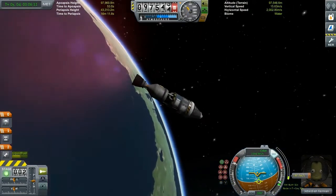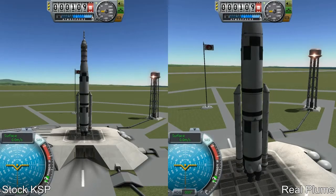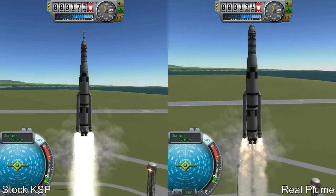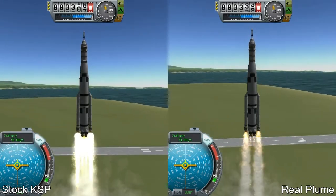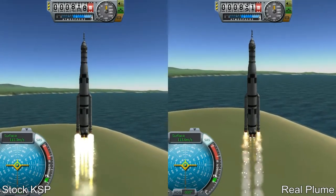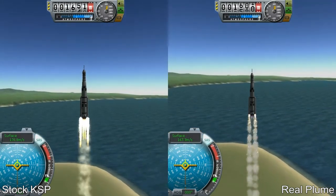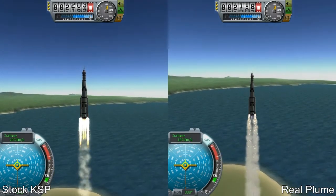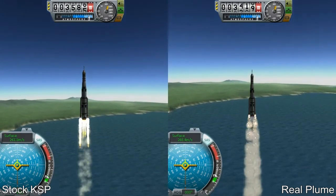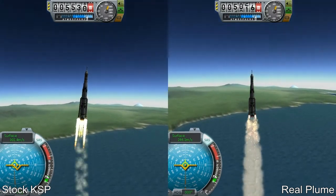Here I'm showcasing the Nerva engine with a split screen showing roughly the same rocket on the same launch. On the left you have stock KSP and on the right you have RealPlume. RealPlume looks a little leaner on the initial ascent, but as you go higher, stock KSP stays the same while RealPlume increases in size and thickness, creating a more realistic plume.